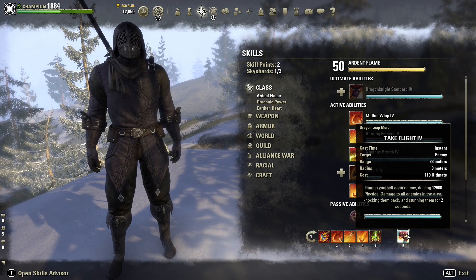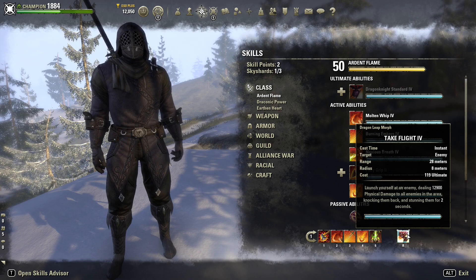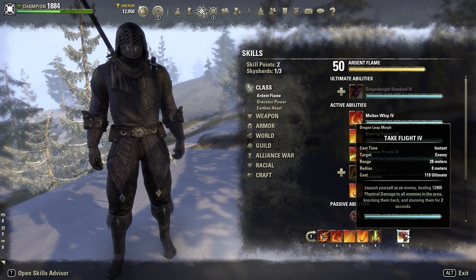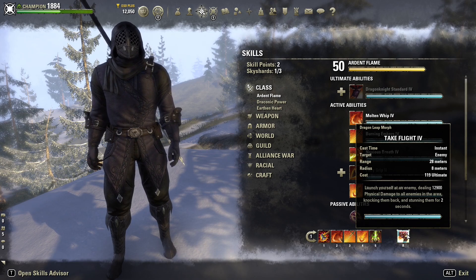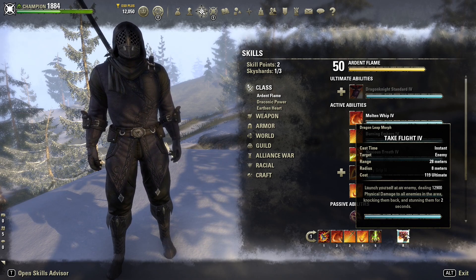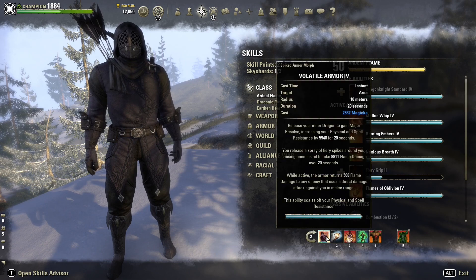For the front bar ultimate we've gone with Take Flight — the morph with more damage, 12,900 physical damage which goes way higher once all buffs are up. It stuns everybody, knocks them back, huge burst — and an incredibly fun ultimate to use as well.